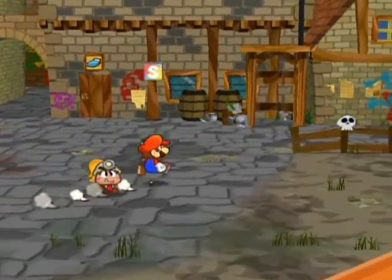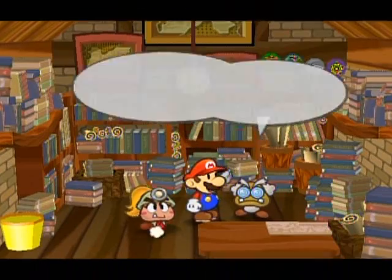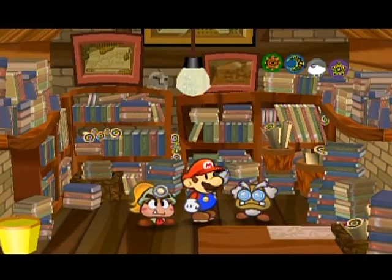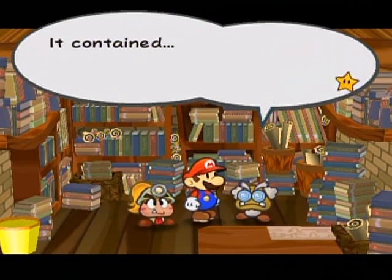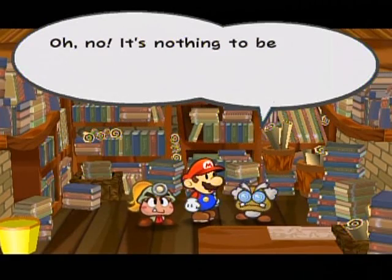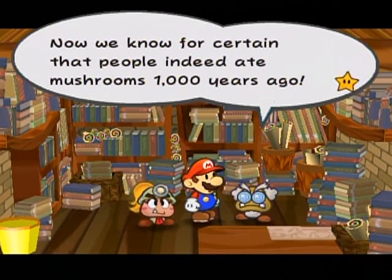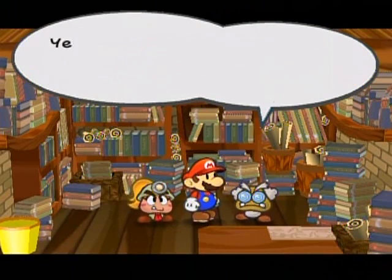Since we're back in Rogue Port, we should probably go visit Frankly and see what was inside that chest, because Goombella is being tight-lipped about it. Did you know what was inside that treasure chest we found in the palace? It contained a Dry Shroom! That is a terrible treasure! It's nothing to be disappointed by — now I know for certain that people ate mushrooms a thousand years ago. I guess that is a good discovery. This is a groundbreaking anthropological discovery. I think I'll stay here and continue my research a while longer.